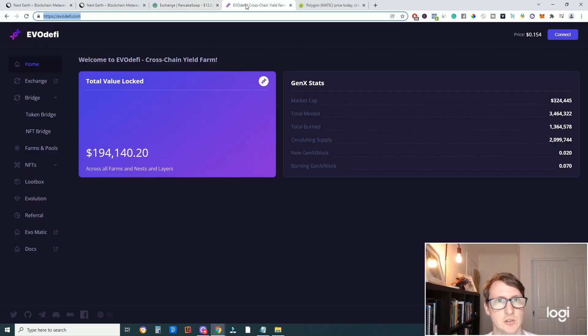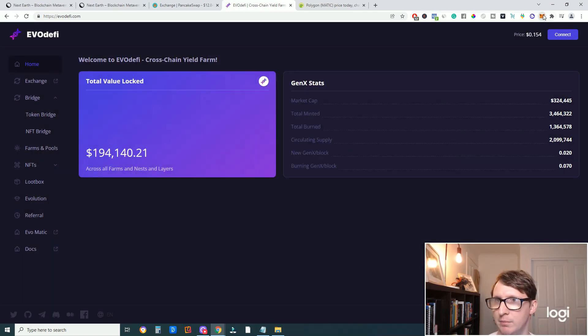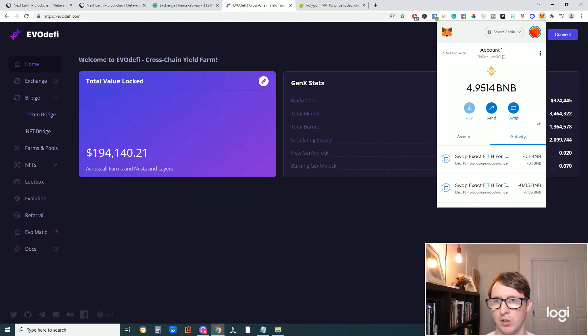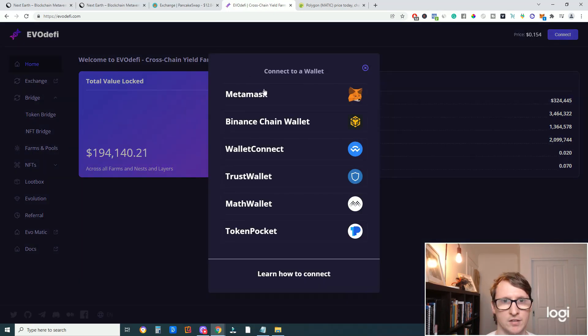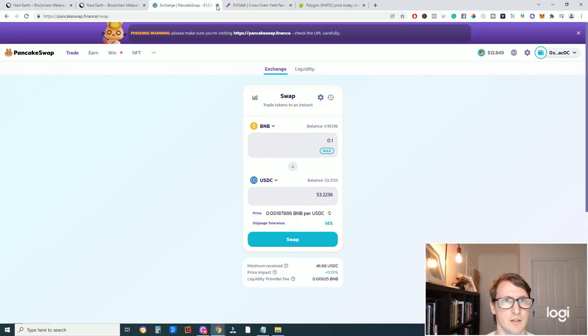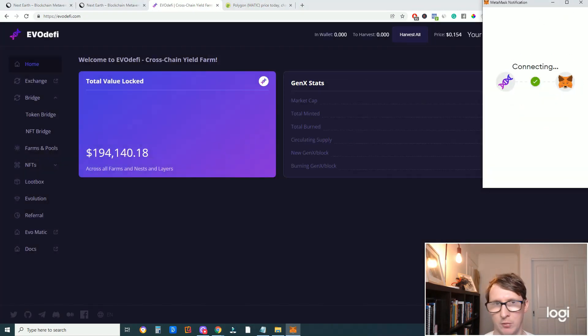Now that you have the USDC in your wallet, go to evodefi.com — link in the description. Once you're on the main site, connect your wallet in the top right. You need to be on the Matic Mainnet, so swap to it. It may automatically switch you over when you choose. Go to Polygon Mainnet and hit Connect, then connect the MetaMask wallet and switch network. Close out of PancakeSwap so it doesn't try to swap you back; we don't need it anymore.